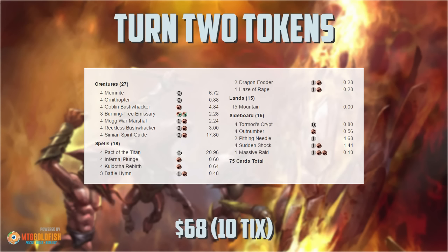There's been a lot of talk in the past week about Modern becoming a turn 3 format, where people kill you pretty regularly on turn 3. I figured, well, what's the solution to that? If people are going to try to kill us on turn 3, maybe we just gotta build a deck to try to kill our opponents on turn 2.